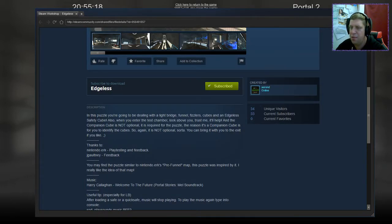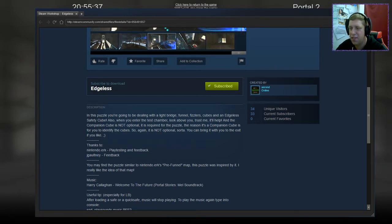So anyway, Edgeless. In this puzzle you're going to be dealing with a light bridge, funnel, fizzlers, cubes and edge of safety cubes. Also, when you enter the test chamber, look above you. Trust me, it'll help. And the companion cube is not optional — it is required for the puzzle. The reason it's a companion cube is for you to kind of identify the cubes. So again, it's not optional, sort of. You can bring it to the exit if you like.